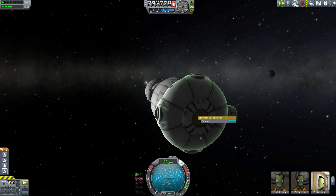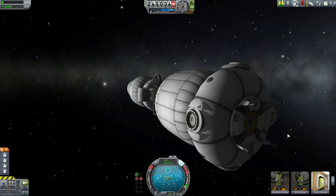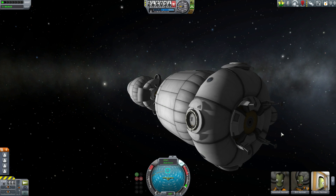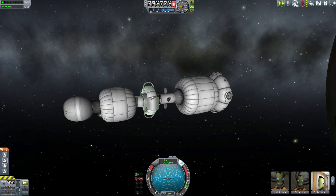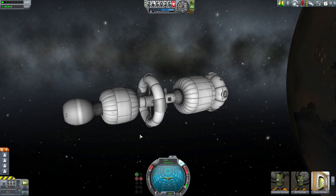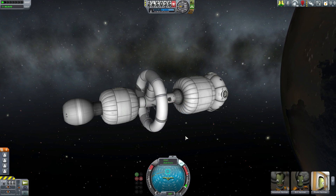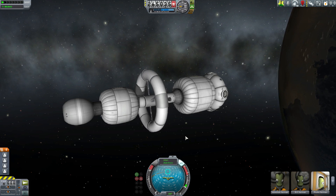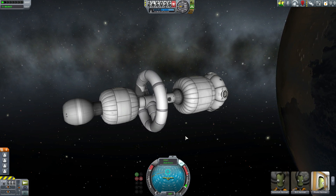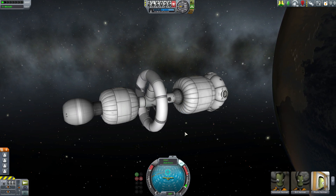The base mount on the bottom also has a nice little animation, and once we deploy it you can see it open up. This part is great for Porkjet's pack but I also use it under a lot of the stock 2.5 meter parts when building surface bases. So we've saved the best for last — here's the centrifuge. Let's go ahead and deploy it. Now that's pretty cool, but a centrifuge is only any good if it's spinning, so let's get it going. There you have it folks — one of my favorite parts in all of KSP. You can spin it in both directions, but once the centrifuge is started you can't stop it. Not that you'd ever want to.